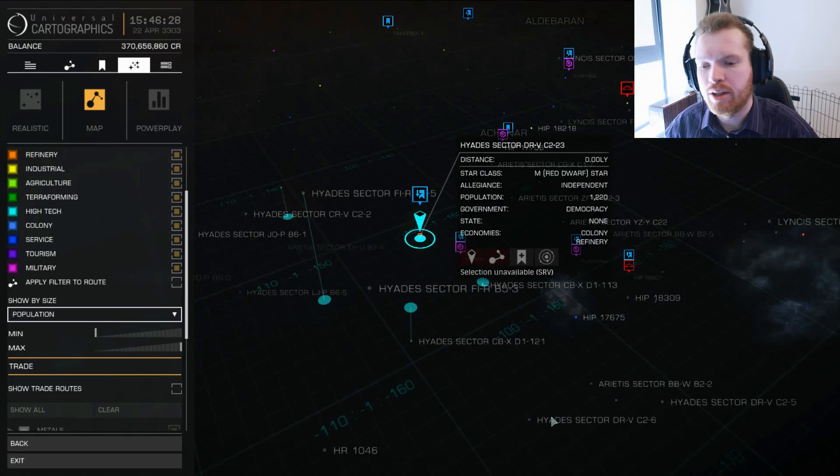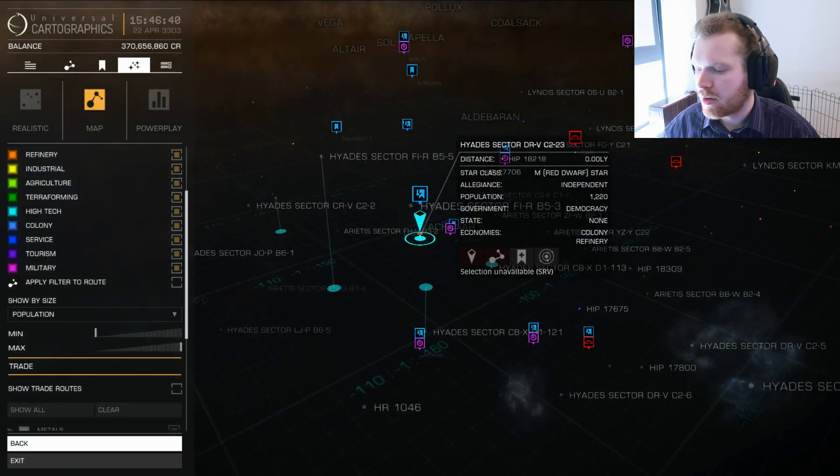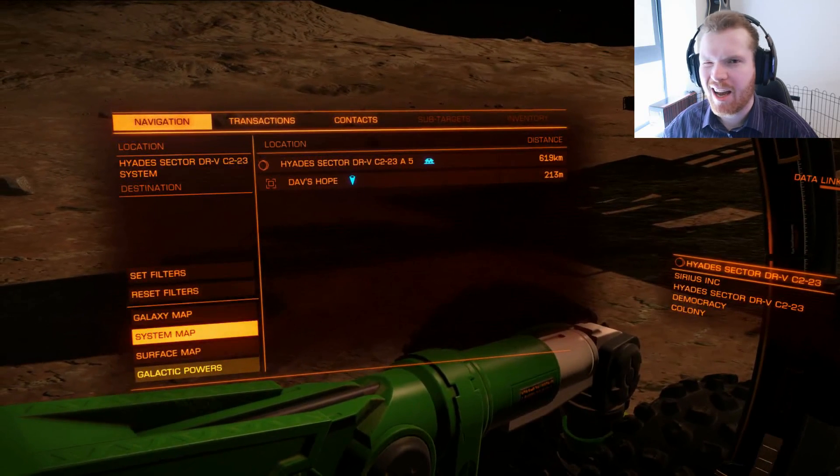What you need to do is come to a system called Hydra Sector DR-V 2C-23. The name is in the description so you can copy-paste it from down there. Once you're in that system, it's not that far out — it's kind of on the edge of the bubble, but not as far out as many other systems.